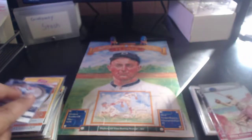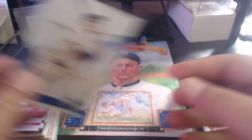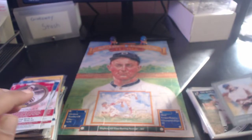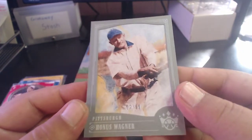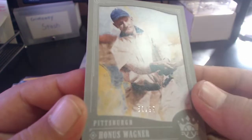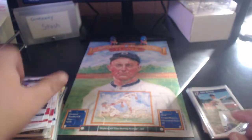Some 2018 Diamond Kings: Leo Durocher, Earl Averill, Grover Alexander, Hack Wilson, Jim Bottomley. And closing out the Diamond Kings is a Honus Wagner gray frame numbered 57 out of 99 - a pretty cool little serial-numbered card.